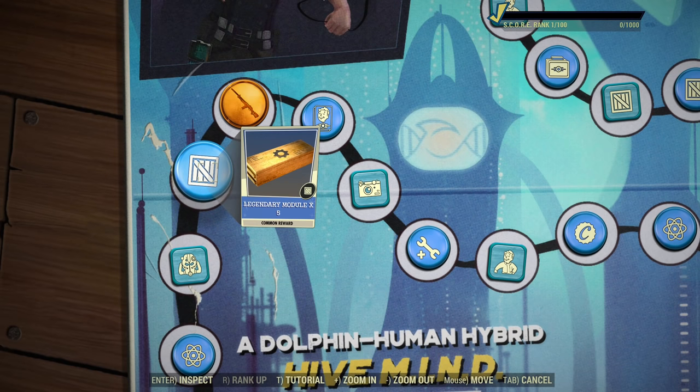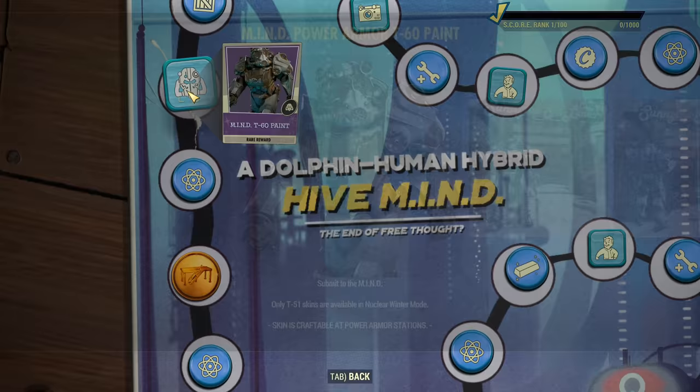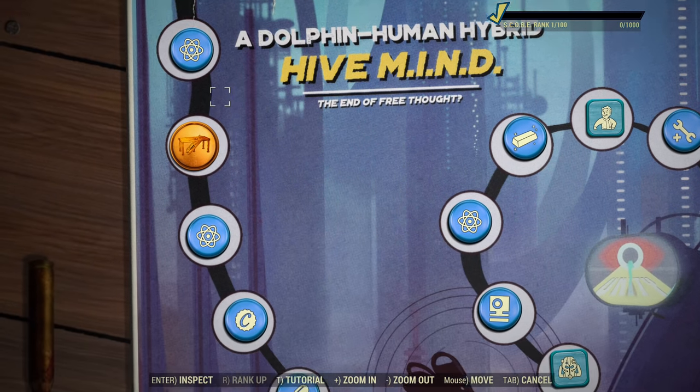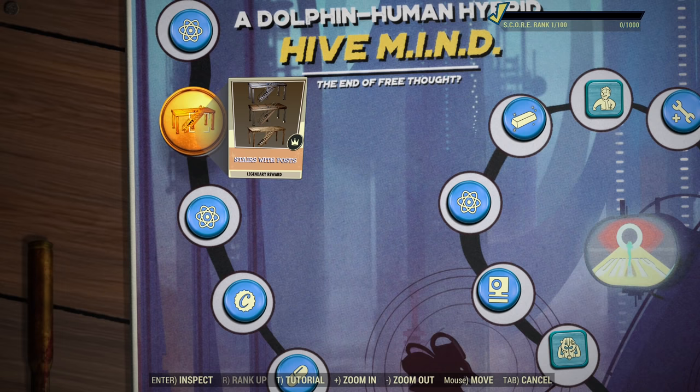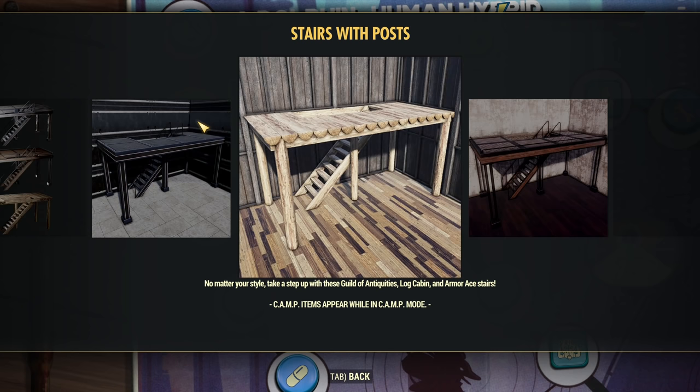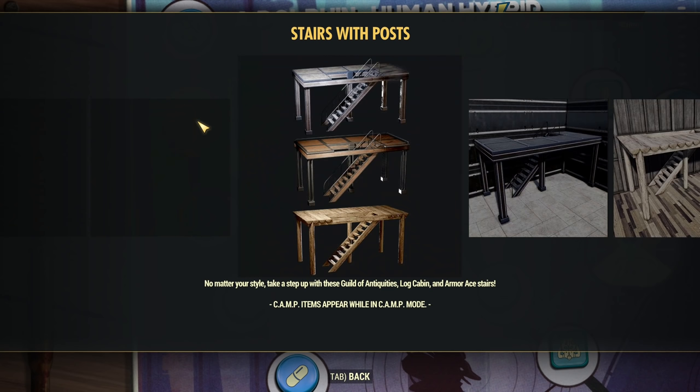Next we have more Legendary Modules. Those are really useful because we are limited by script, and five Legendary Modules is equivalent of 250 script — that's quite a lot, this is good. Next there is a T60 paint, the same paint, just T60. After that, more Atoms. Then we have Stairs with Posts — those stairs are looking really good and the building community will be excited. I like the wooden look, it's really nice. It will fit with the new wooden walls and roofs.